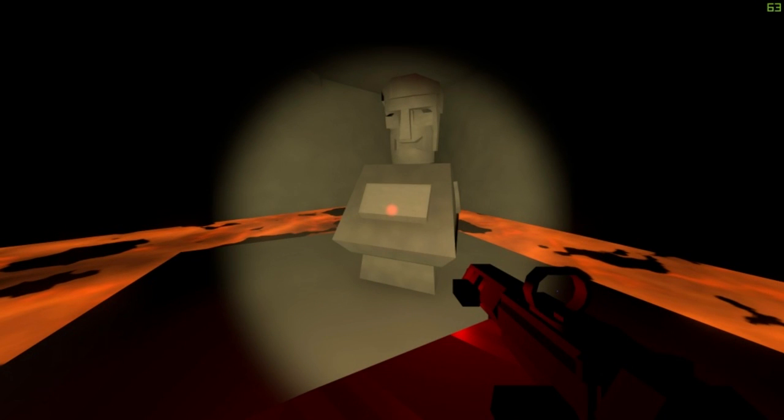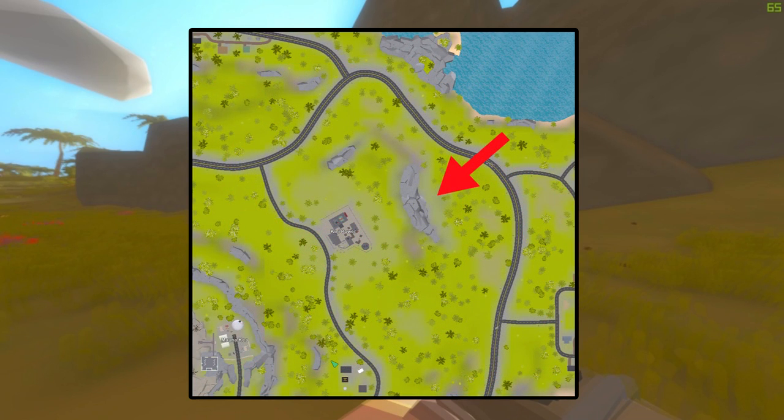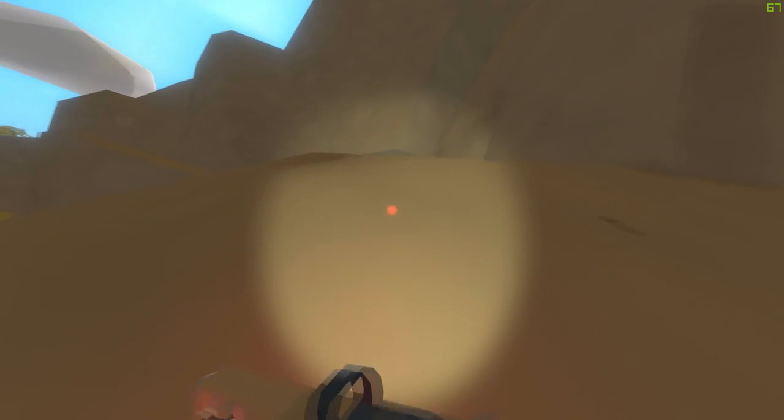It is now time to activate the third and final altar before entering the secret room with the mega lava zombie. The entrance to this cave can be found to the right of Kino Power. When you go in, make sure to have your exercise, cardio, and parkour maxed so you can ease your way over the pillars.